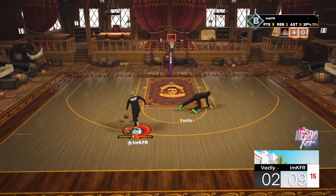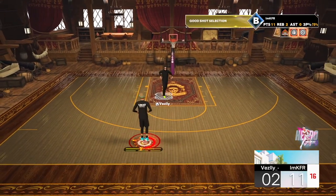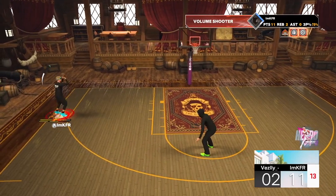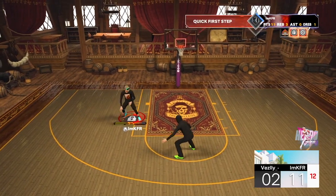And then for my hop step, which is sort of like another dribble animation, that's Kevin Durant. I just did one there. I'm pretty sure I can do a bigger hop step than that, but sometimes it just doesn't do it. I don't know how to do the bigger one consistently, but anyway.